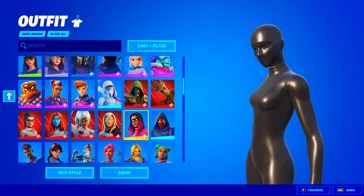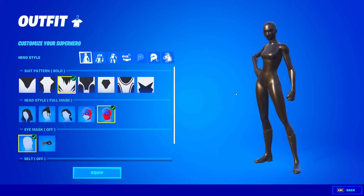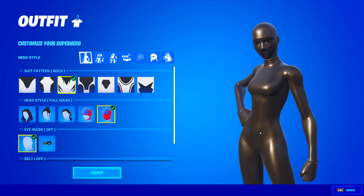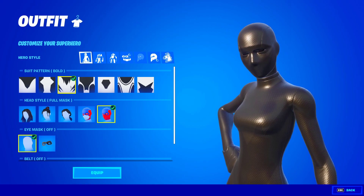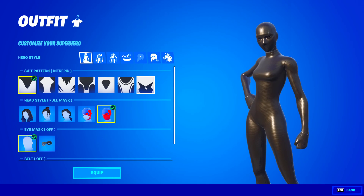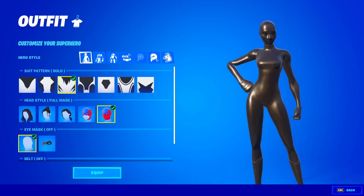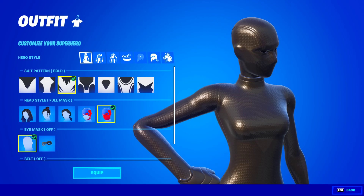So any superhero skin you own, this is going to work. You want to go to edit style, and for the black edit style for superhero, you want the suit pattern here on bold — which is the third one in. Make sure that the suit pattern is on bold. This is super important because if you put it on one of these other styles, it just looks a bit out of place. So it looks best on bold, because this is what's going to make the black look the best.